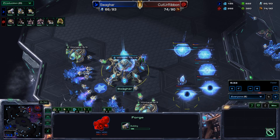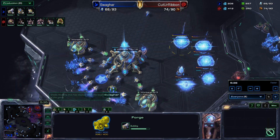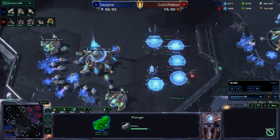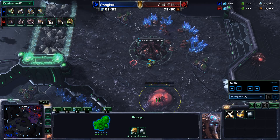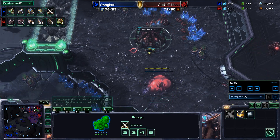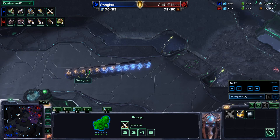Gateway, gateway, gateway, forge, forge coming up for Swagharr in the main base rather. Overlords scouting in for Cut Your Ribbon checking out exactly what is going on. I love the macro hatch decision — if you're having a hard time spending your money, go ahead and get a macro hatch, you'll be fine.